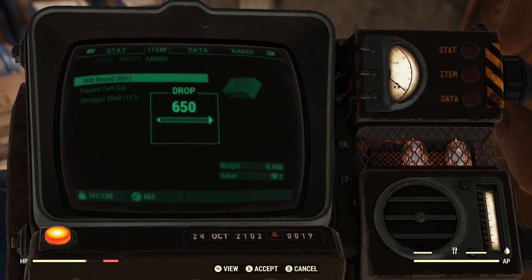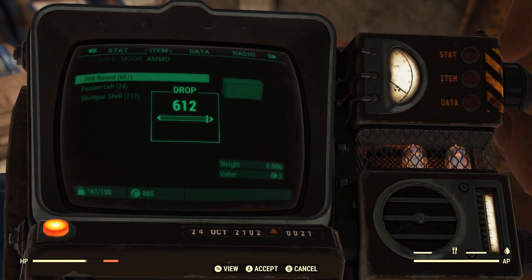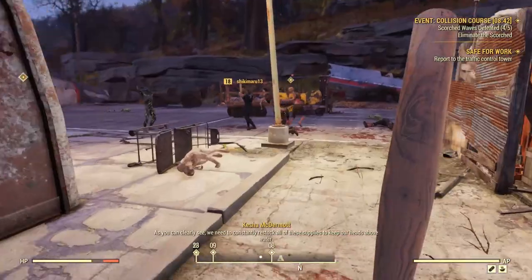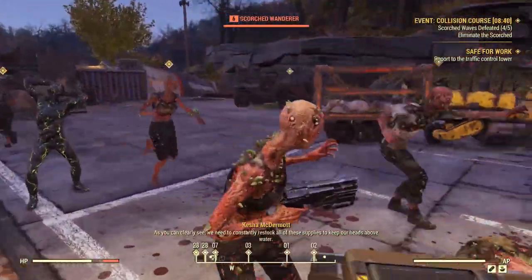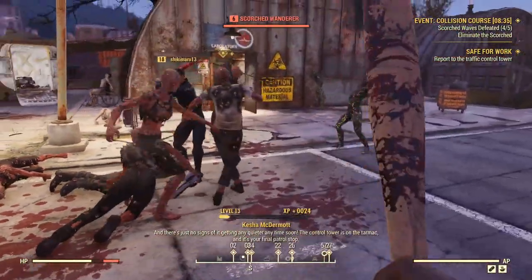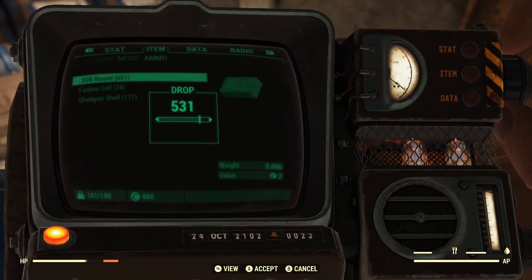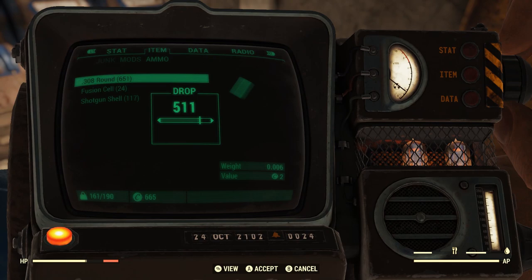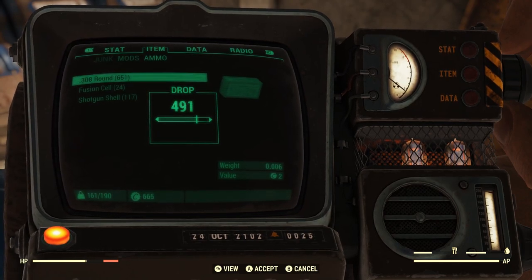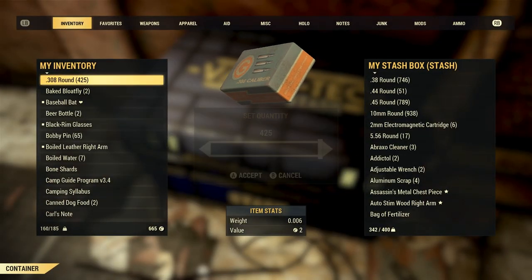Dump your ammo if you have a ton of it for a gun that you're not using. After you've been exploring a while, you'll start to get a lot of ammo. Ammo has weight in this game, so eventually it's probably best that you just get rid of it instead of keeping any ammo you're not using. I don't need almost a thousand rounds, so I'll just get rid of half of that. Vendors won't buy ammo, so it's really the only thing you can do if you have too much.